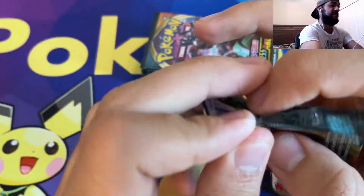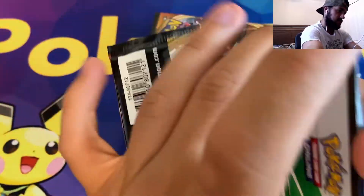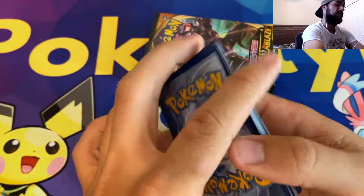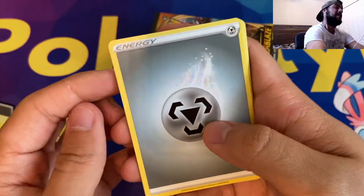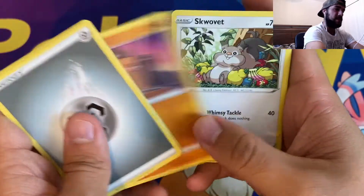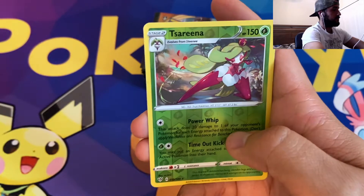Next pack here — we've got to get back on the hit train. Let's see if this pack has what it takes to be the very best, like no one ever was. Metal Energy, Furret, Yellhorn, Flaffy, Tauros, Diglett, Squovit, Shelmet, Panpour, Reverse Rare Serena. Nice.